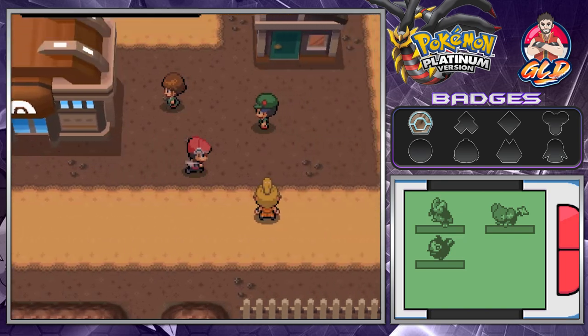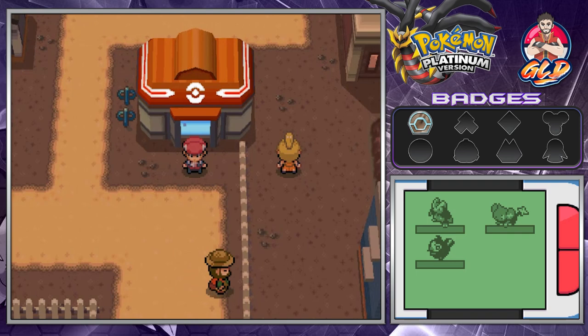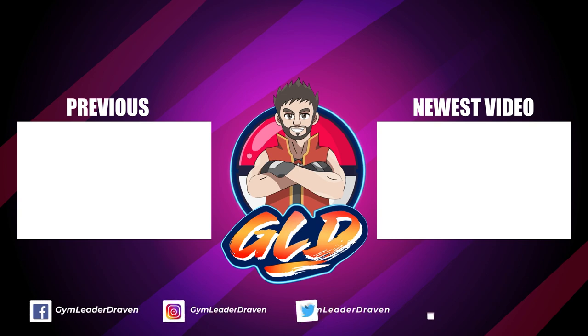In this region of Sinnoh there are seven other gym leaders - and they're a lot tougher than Roark. We've won our first battle! We're going to pause it here - in the next episode we're going to the next town, battling, getting more stuff. Thank you guys again for watching and being patient. If you guys want to buy some merch, I do have an official merch website so you can wear the GLD logo proudly. See you guys next episode as we continue our adventure in Sinnoh!